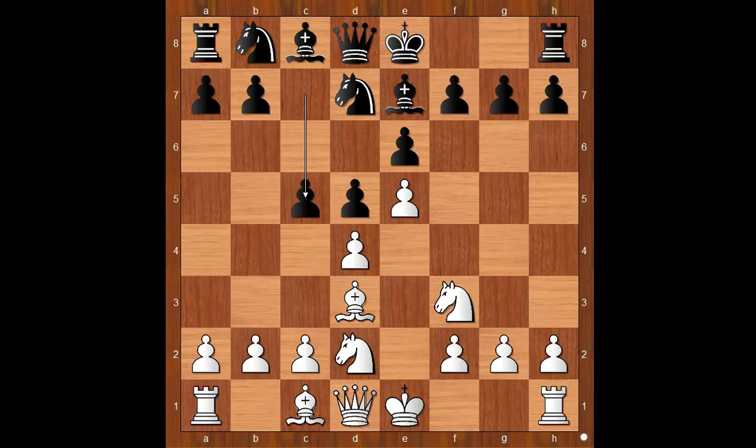c5, threatening c4. c3. Knight to c6. Of course if c4, bishop goes to c2. Knight to c6. Pressure is on the pawn on d4.